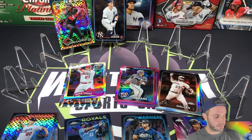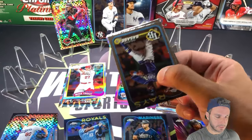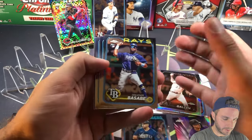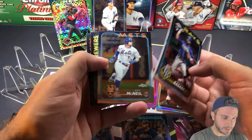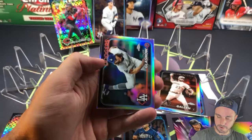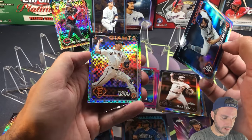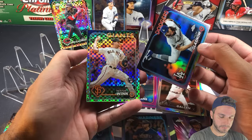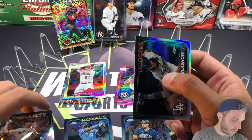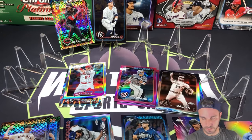Let's do a monster pack — might as well throw the rest of these monster packs in the garbage because we're not going to do much better than we just did. Basabe, Baez, McNeil, Willie Adams, Tyler Glasnow on the refractor, and the x-fractor is Keaton Winn from the Giants. Not bad — a couple of rookies. Just one veteran and then three rookies — sweet.